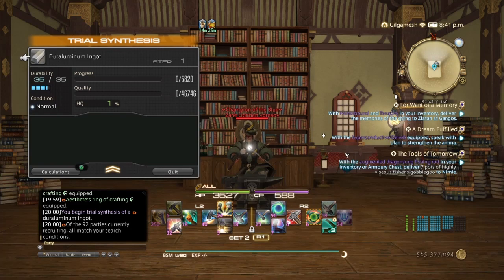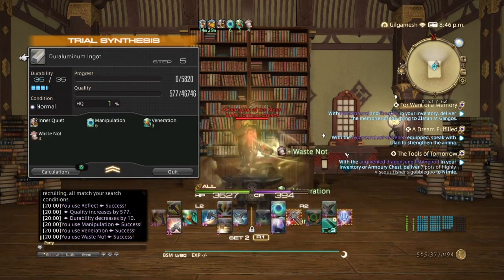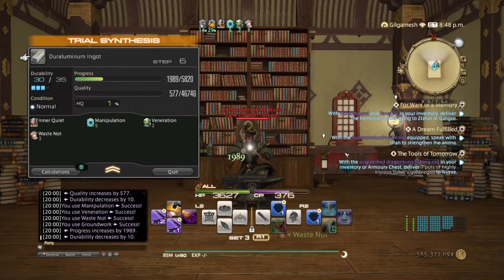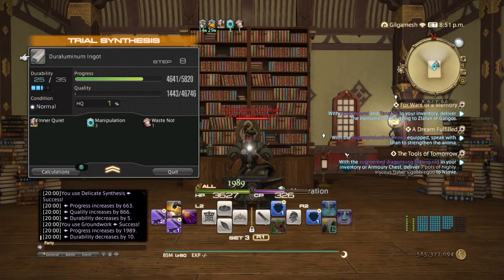We need our rotation to be at least 15,974 before Byregot's. The rotation for the 35 durability is going to be: Reflect, Manipulation, Veneration, Waste Not, Groundwork, Delicate, then Groundwork again. I'm only doing Delicate in between to make sure that I dodge the good or excellent.